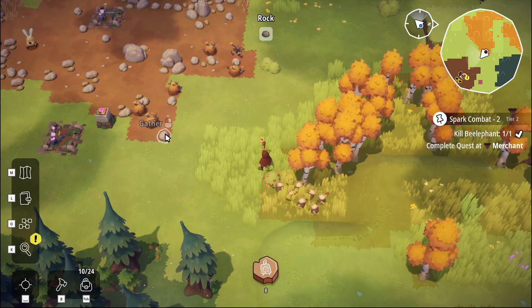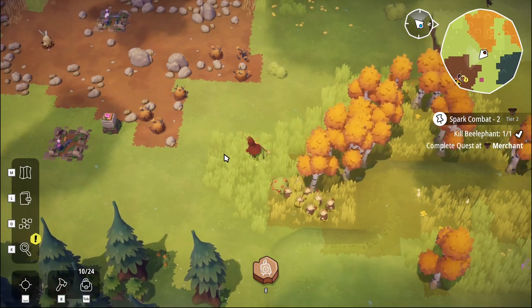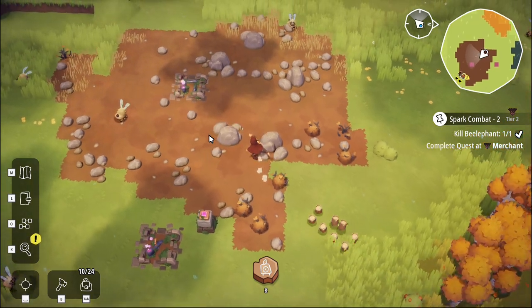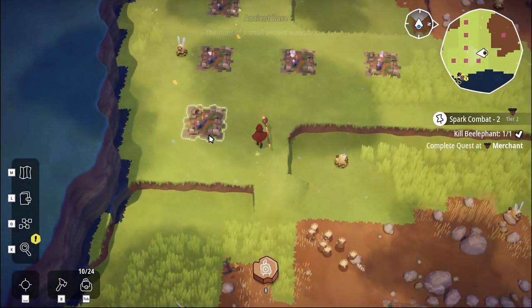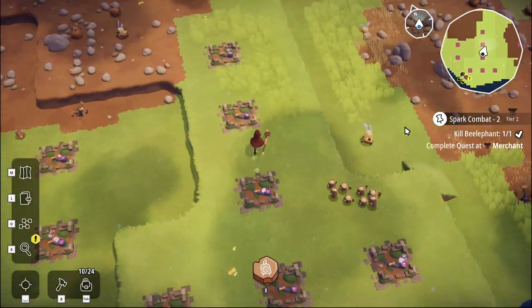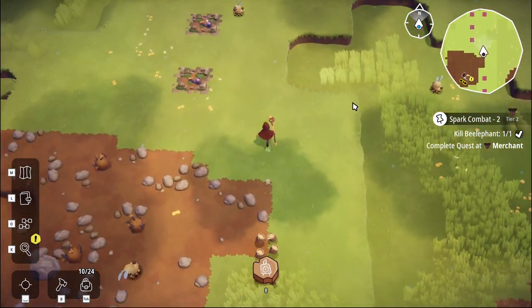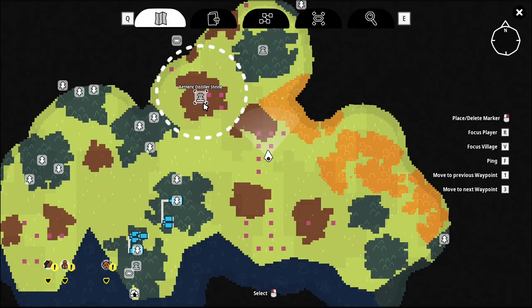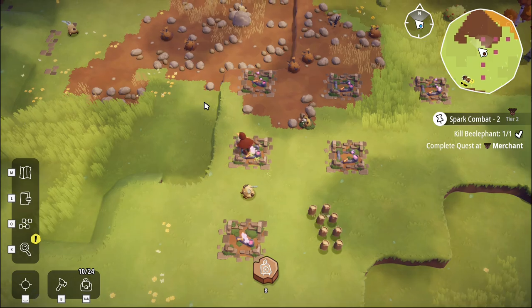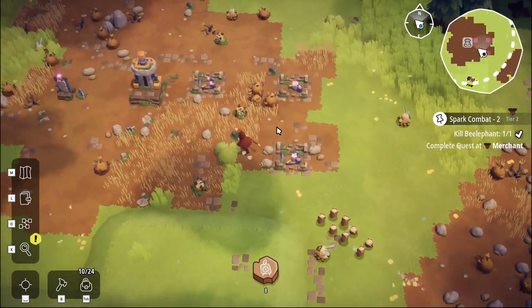Birch trees - question mark, question mark - rock, dry bush, rock. I've never dropped down a birch tree but I can't yet. We have finished the beef there. Let's go up north and find our shrine which is up here - let's go and do this quest. He wants us to examine the thing, and we can examine the thing.